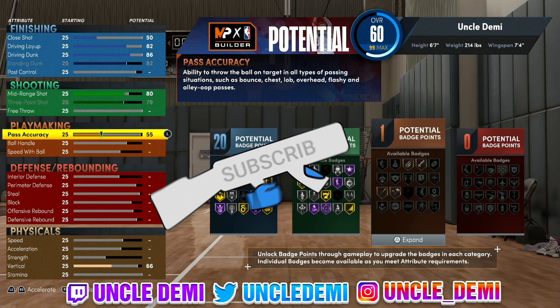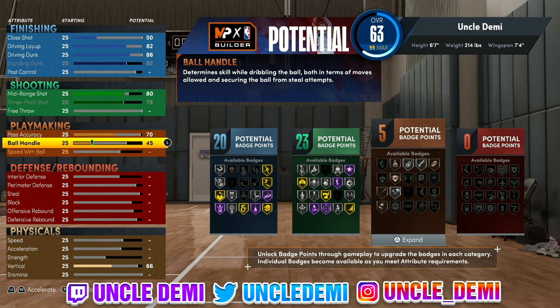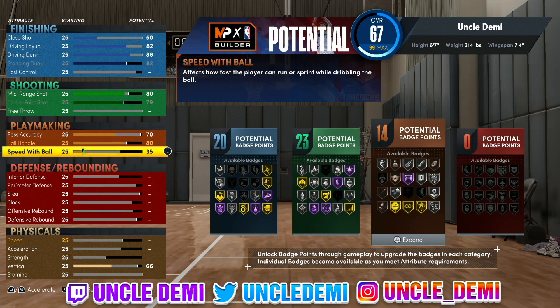We're going to go 70 on pass accuracy — just to get that silver bullet passer. Then get ball handle to 80 for that 80 ball handle. We'll go 73 on speed with ball. This build is pretty unique: you do have the ability to dribble and be a primary ball handler, but you're more so setting screens, rolling to the basket, catching and shooting, and being that type of player.